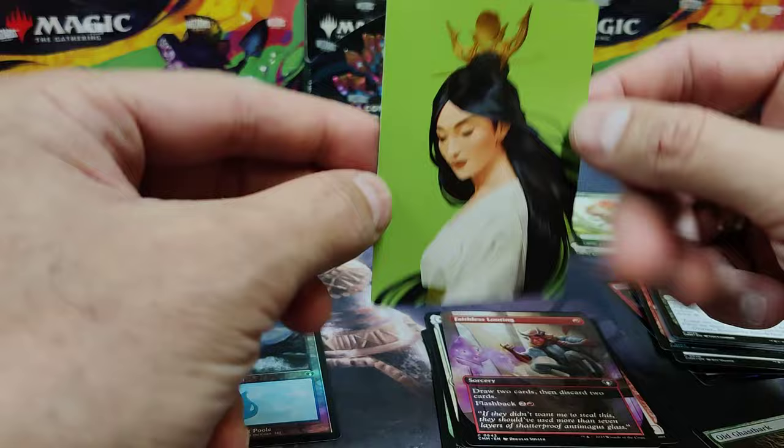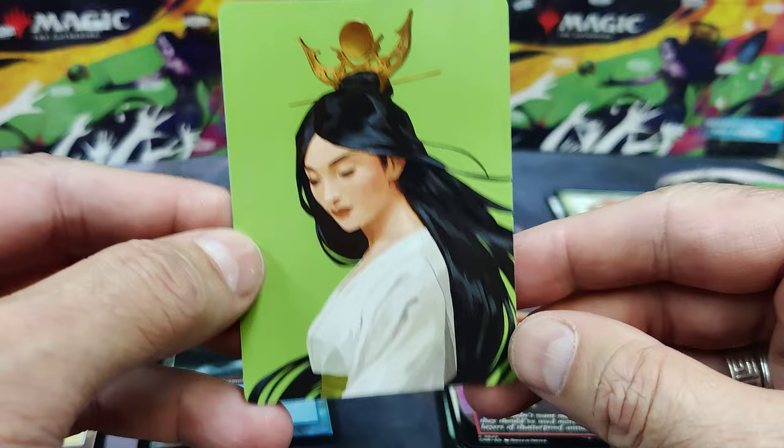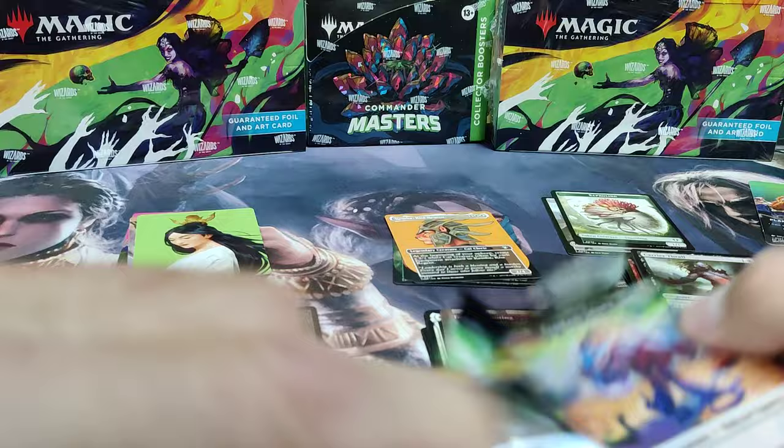There's our Island Foil Retro Land. And there's your Azusa. Some players might choose to play her in their Command Zone, so some of these art cards are going for quite a bit. And some of them get played as tokens — like any generic Dragon Art, you can use that as your Dragon Token.